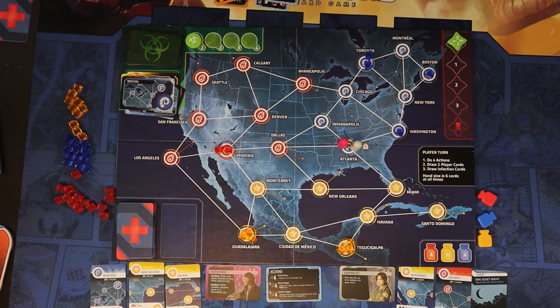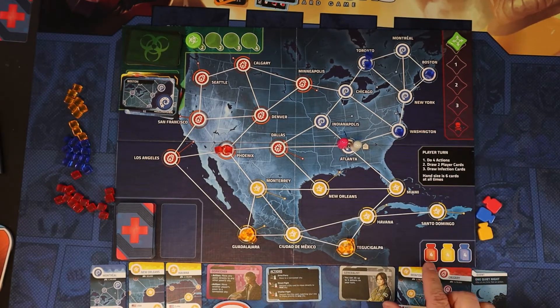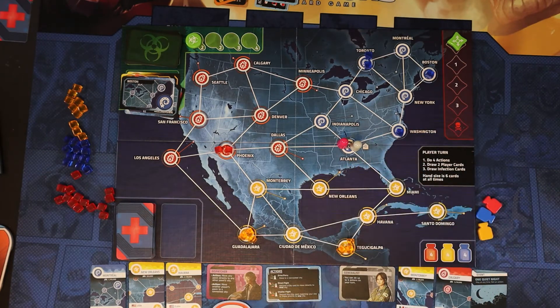The first player in each game is always the player with the card of the highest population. That's going to be the dispatcher because Havana has 2 million people, so the dispatcher is the first player. To win the game, you have to cure all three diseases — red, yellow, and blue. You turn in four cards of the same color while you're in Atlanta to cure a disease, and once you do all three, you immediately win.